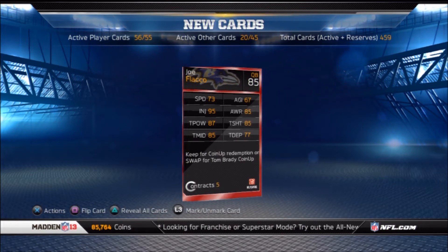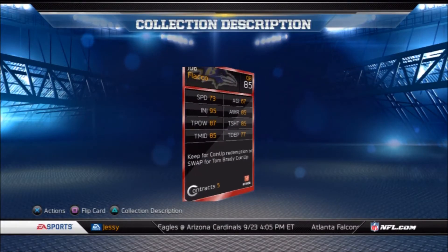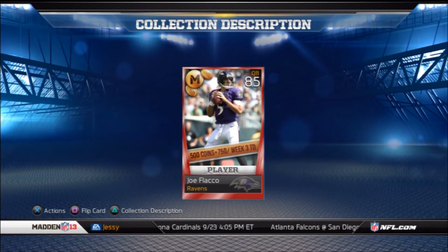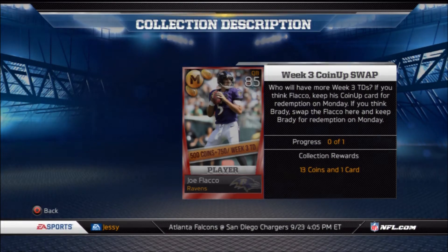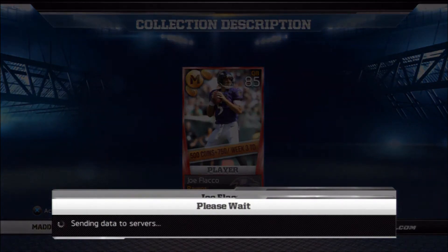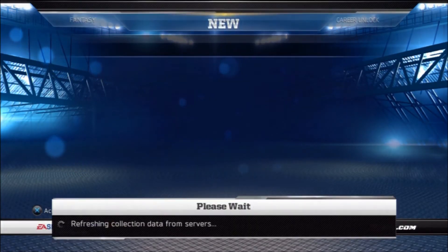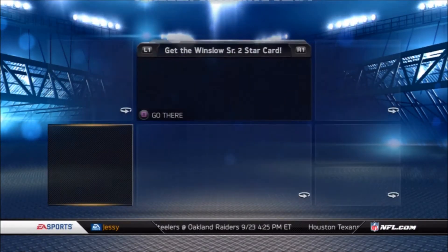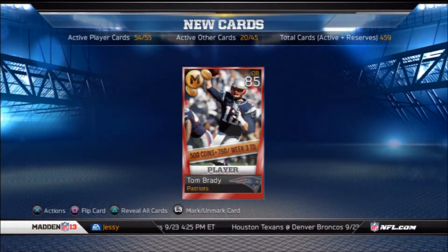I think you can actually play with him too, but I've never tried. I'm deciding to collect him just because Tom Brady is more consistent — Joe Flacco could either have a 3 or 4 touchdown game or just one of those 1 touchdown games, whereas Tom Brady you can pretty much expect at least 2 touchdowns. Plus I kind of want to see what Tom Brady looks like so I can show you guys. Here's Tom Brady, 85 overall — pretty much the same thing.